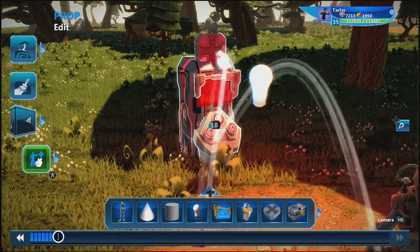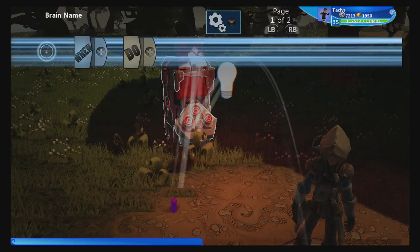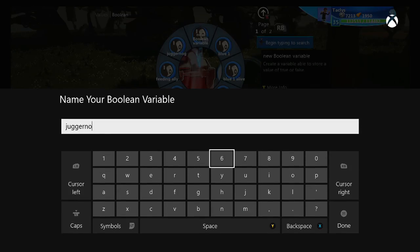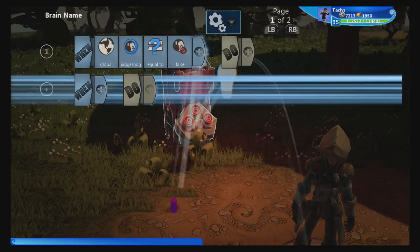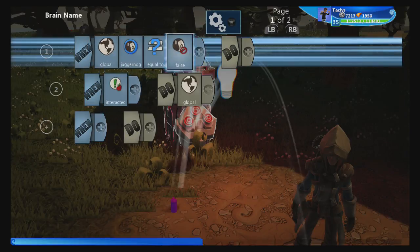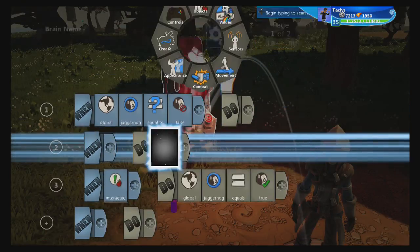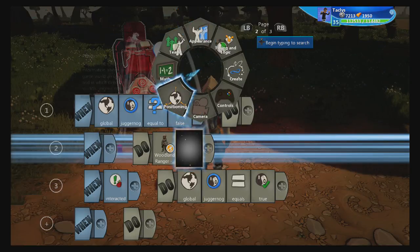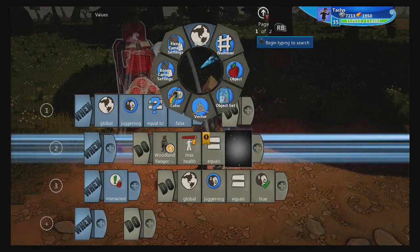All the code is housed in our perk-a-cola machine. The more we can keep the code out of the player, the simpler our player is to work with. So let's go into our perk-a-cola machine and delete everything. What we're going to do is create a global new variable called juggernaut, which starts as false. When interacted, global juggernaut equals true. When juggernaut equals false, we're going to use an in-world picker, pick our player, go to combat properties, health and defenses, and set max health equal to 20.